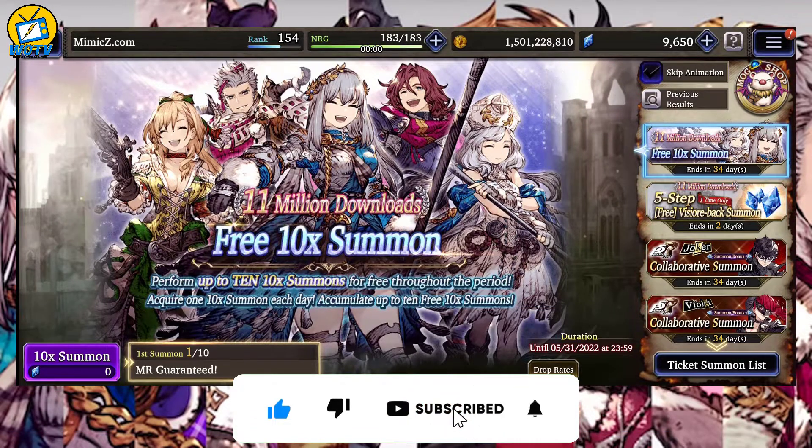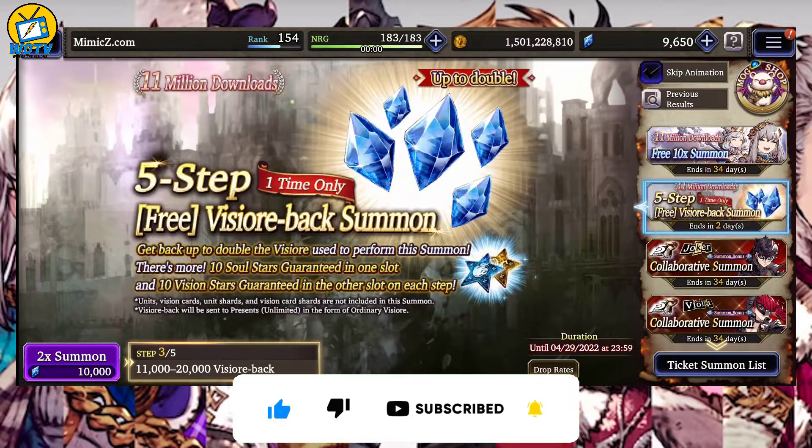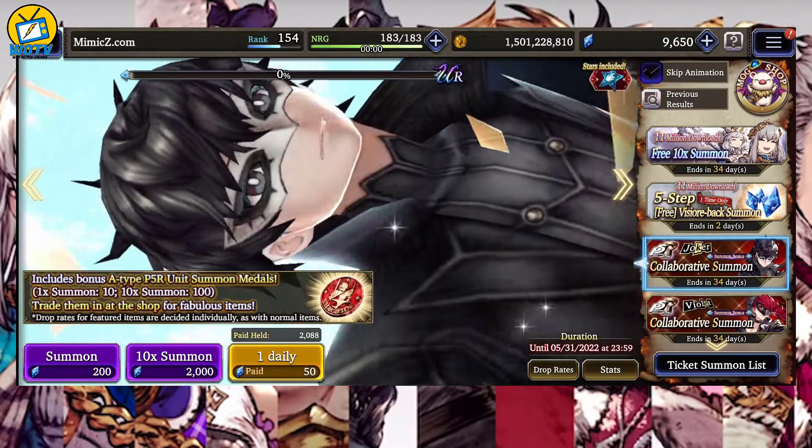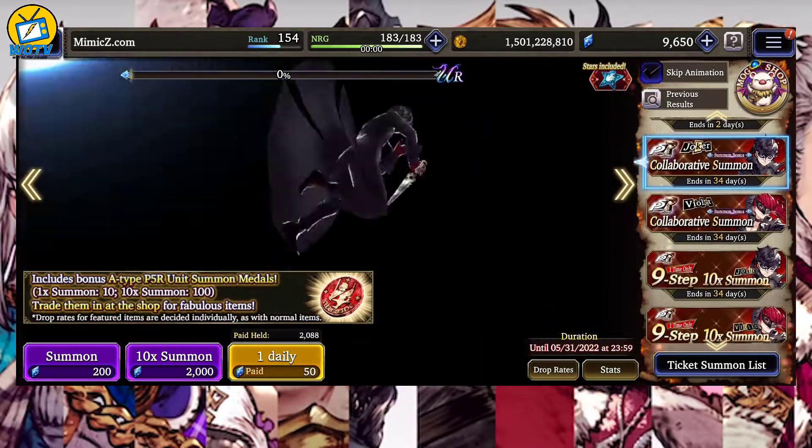We get a free 10x summon. Also, we have the 5-step, which is really useful. I've already taken a couple of shots at it, and we have the brand new unit.